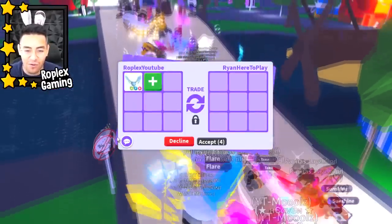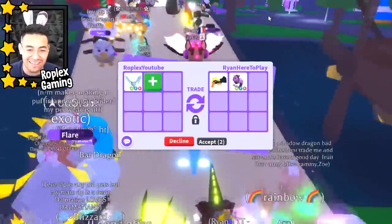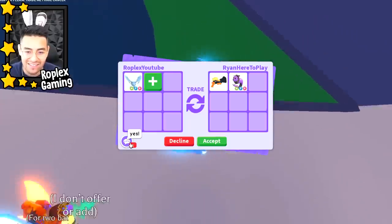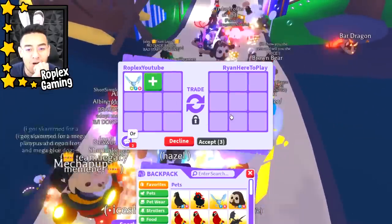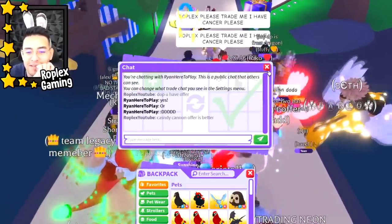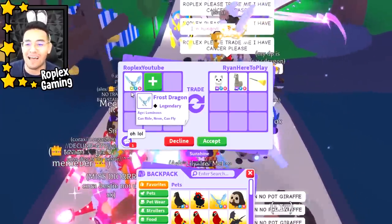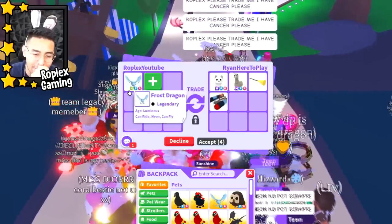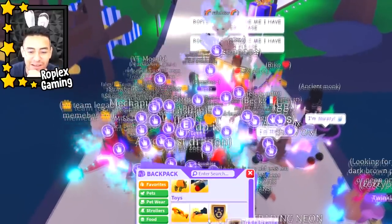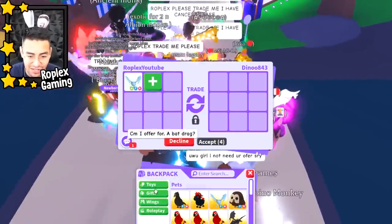Ryan is up next — do you have an offer? Oh wow — no, I gotta stop typing stuff like that. I can't say 'wow' or anything because then they'll rescind their offer. He says yes. He put up a candy cannon — I said the candy cannon offer is better. I looked up the price and the candy cannon and the neon frost dragon are worth exactly the same. Because they're worth the same, I'd rather pass — I'd rather have pets. Plus I already have a candy cannon.